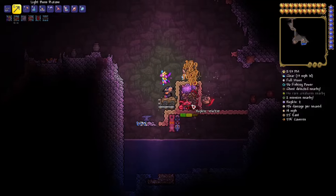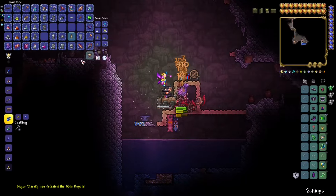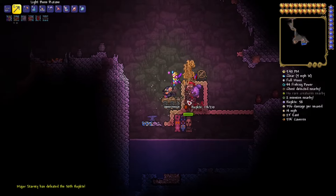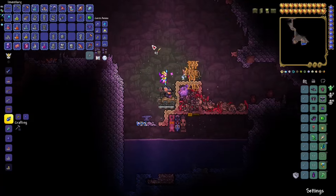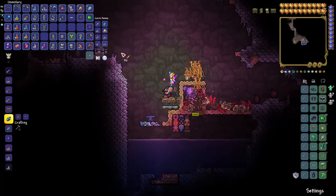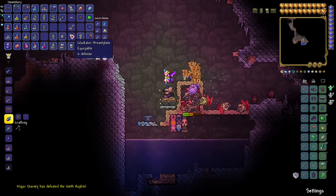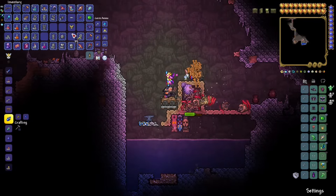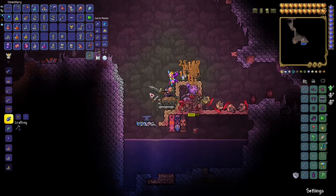Next is the hoplite statue. Hoplites are easy to farm fully AFK and they drop several good items. First, you get the hoplite javelin — it is a very powerful weapon for early game. It has piercing, flies pretty far, deals a lot of damage, and is pretty fast. In fact, you can beat the wall of flesh with just those spears, and flasks work on them, which is crazy.